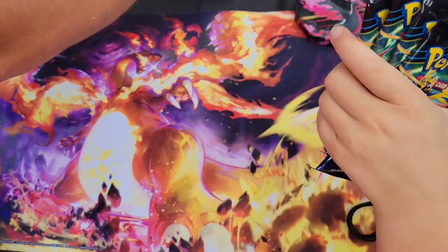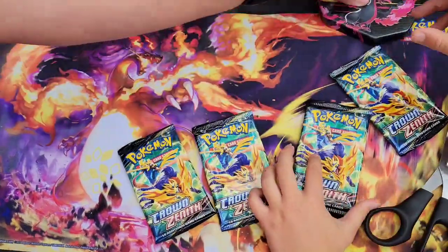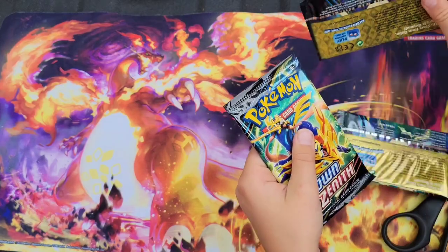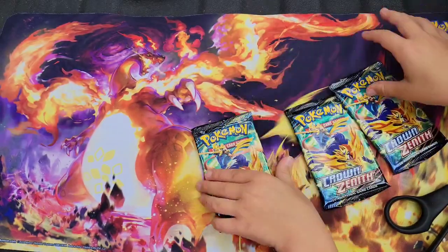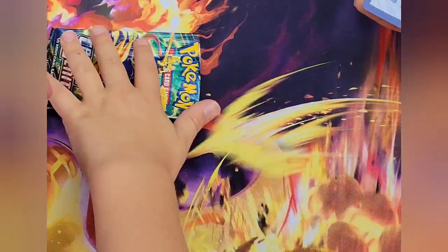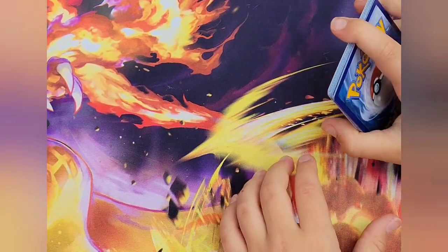This is probably the first time for daddy to open Crown Zenith, so daddy gets two packs. Lay them out — Wesley, pick one. I'll go with the lightest one. These are mine. I think it was four cards to the front.